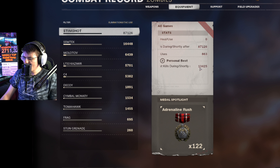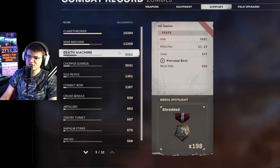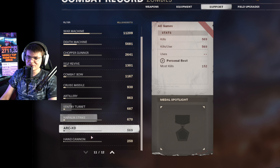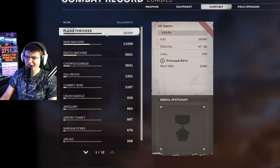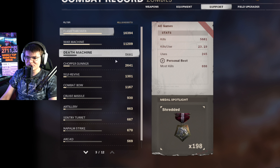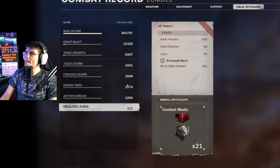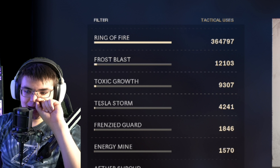Moving on to equipment - the stem shot is above the semtex, I guess because you're more likely to get a kill shortly after using a semtex. Moving to the support tab, the flamethrower is my most used, then war machine, death machine, chopper gunner, self-revive, combat bow, cruise missile, and hand cannon is the least used. I thought the war machine or death machine would be higher than the flamethrower, but no - flamethrower is number one.